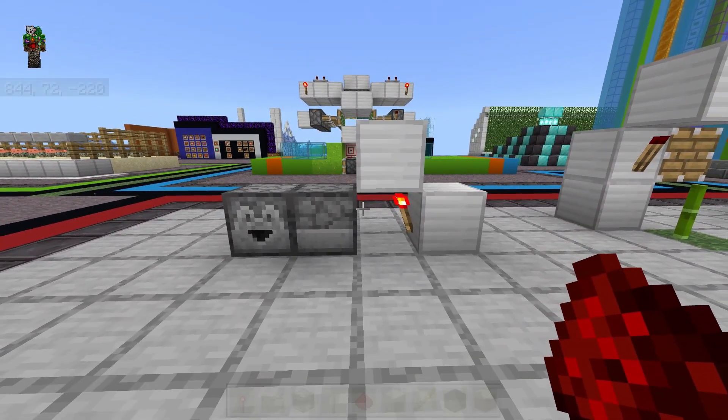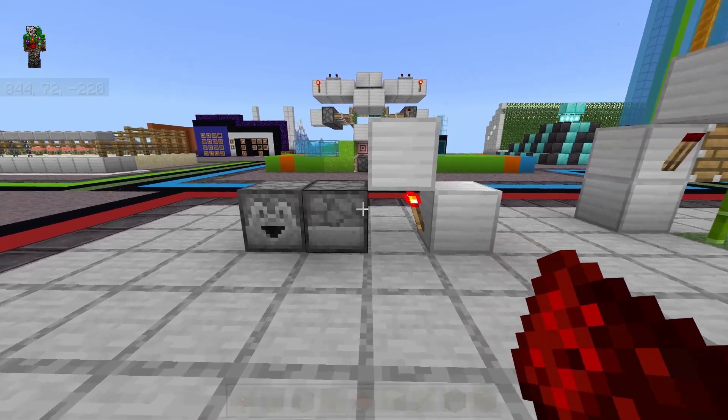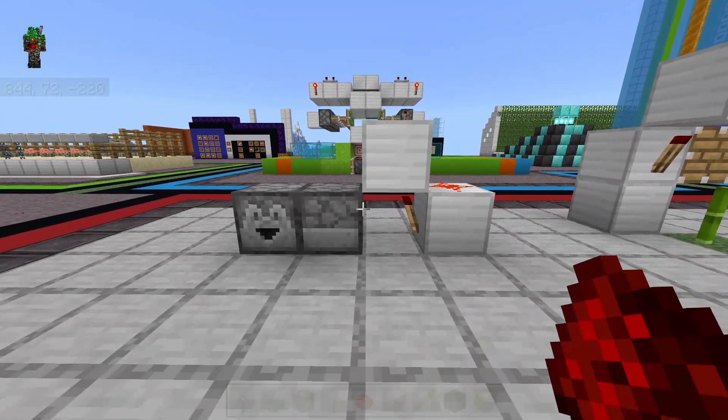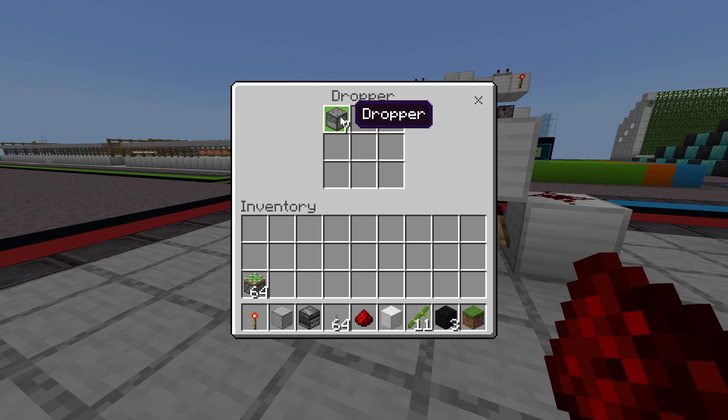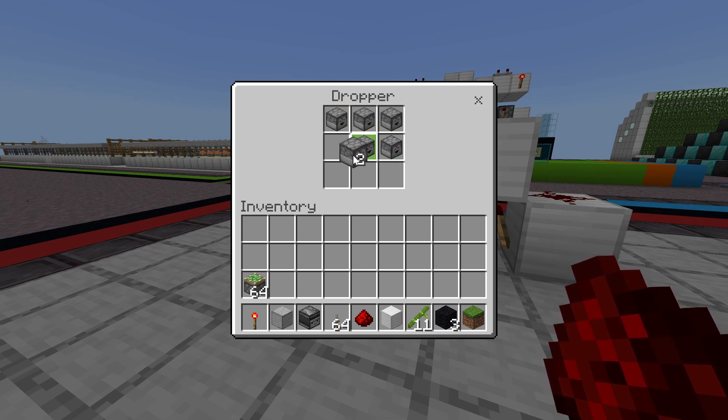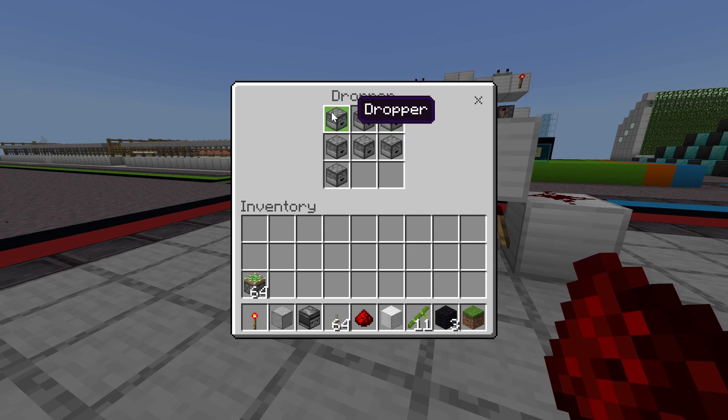If you wanted to use this mechanic in a different way, we can actually see how many activations we get, simply by attaching this to a couple of droppers. We can see that we get 7 activations, at least here on Bedrock. I'm not sure how many you get on Java, but I would assume it's similar.